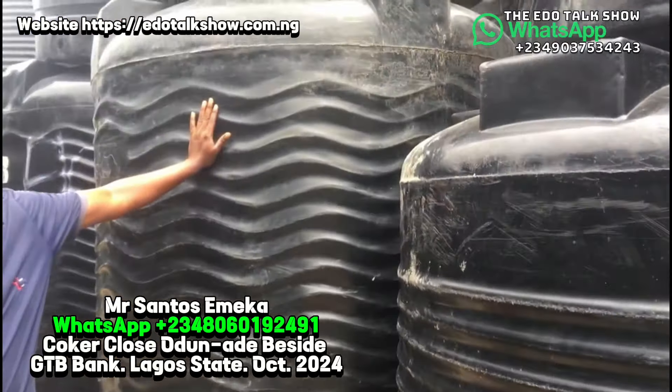Look at this — this is the waste bin. This is 660 liters. This one goes at the rate of 205,000. Then this one now is an icebox — they use it in functions, weddings and other things. It has a block inside. This one now has two sizes: 600 liters and 1,000 liters. The 600 liters goes at the rate of 295,000, and the 1,000 liters goes at the rate of 380,000.